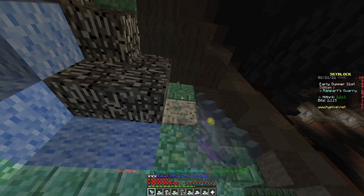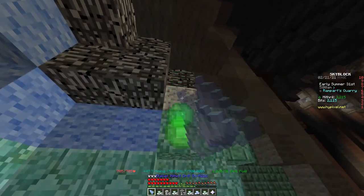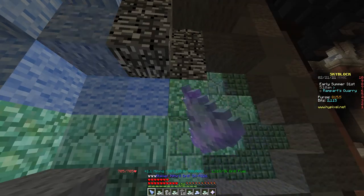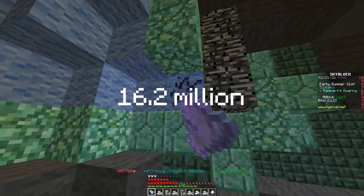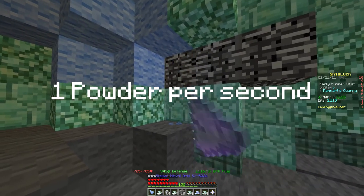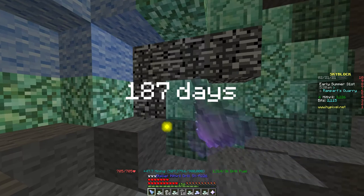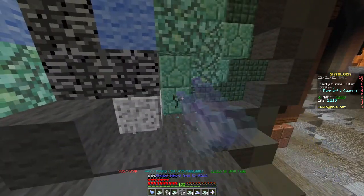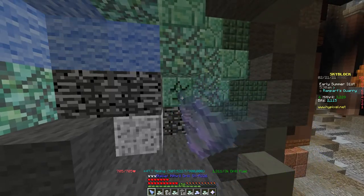Fun fact — despite it being impossible to get every single perk in Heart of the Mountain, if you were to get all of them and max each one out, it would cost 16.2 million mineral powder at 1 powder per second. This would take about 187 days to get that amount of powder. Now that's a lot of grinding, something I'm absolutely nowhere near competing against.